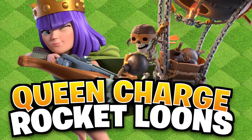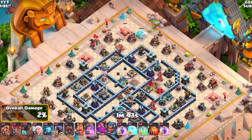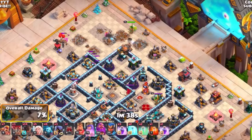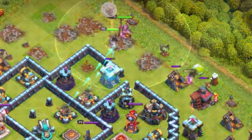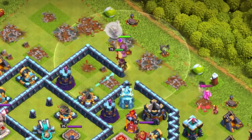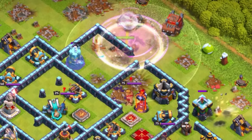For Town Hall 13, you've got the queen charge rocket loons. Start by funneling using rocket loons and super barbarians — a great combo for funneling and clearing out defenses with your Queen. Have the Grand Warden support her as you move in. Also bring the log launcher to get more value and open deeper into the base. Have a rage spell early on to protect the Queen.